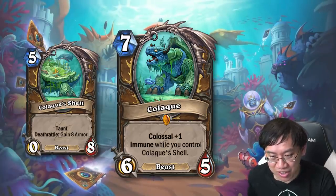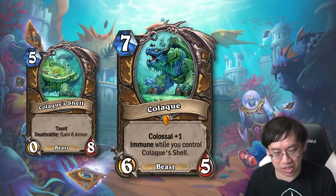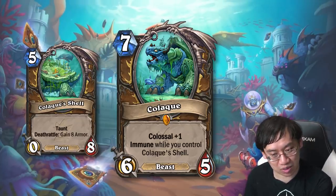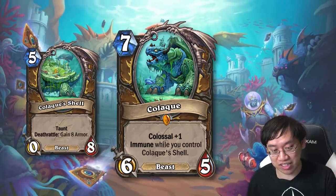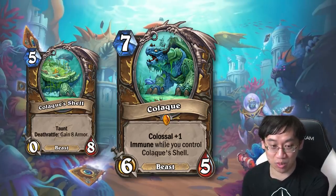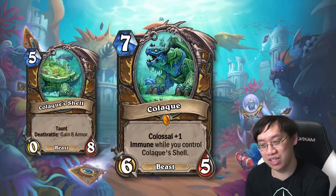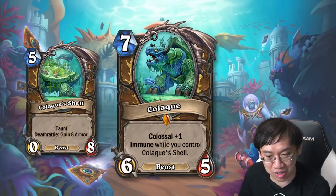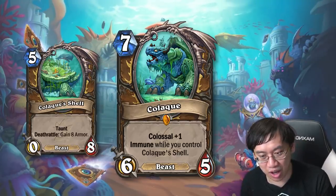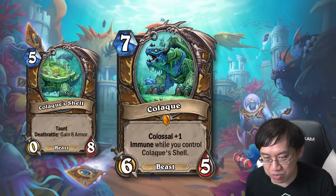On the other hand, it's not really a six-thirteen because a lot of the health is on a zero-attack minion — they just kill the shell for no resources if they have the board, and then Caloic is a seven-mana six-five. The good news is against aggro decks you're gaining sixteen health, which is a lot. They beat away at the shell, it gives you armor, and they groan about it. Caloic is a pretty efficient card; I could see it in a ramp Druid or mid-range Druid countering aggro decks.